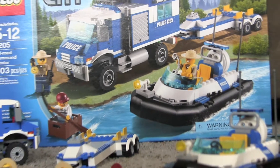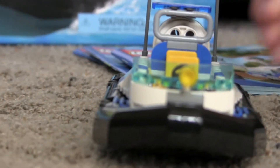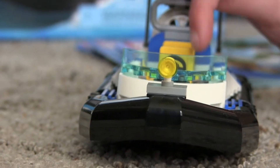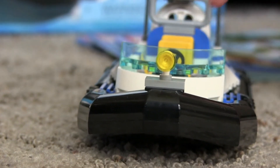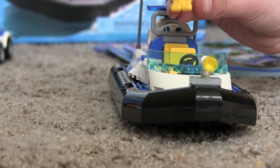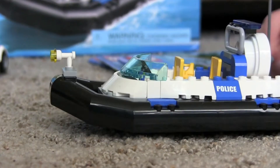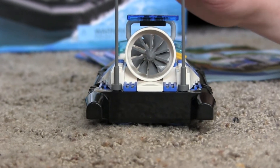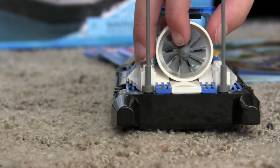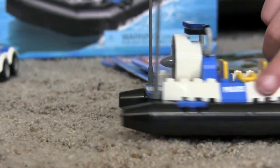We're going to talk about the boat first. It has a little tiny light on the front, a screen, and a turning steering wheel. It has two seats for two people. On the back it has two antennas, a police light that flashes, and an engine that does spin.